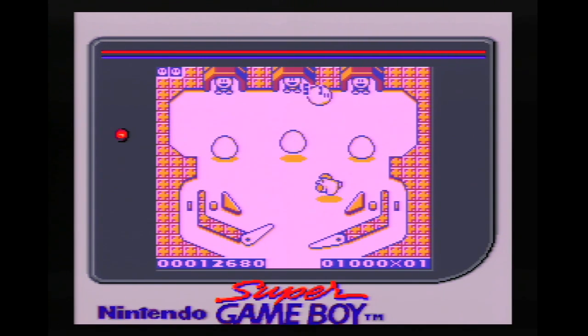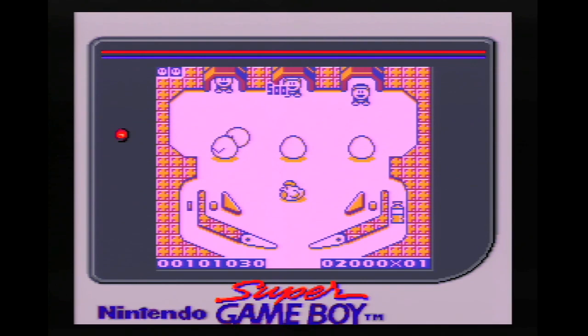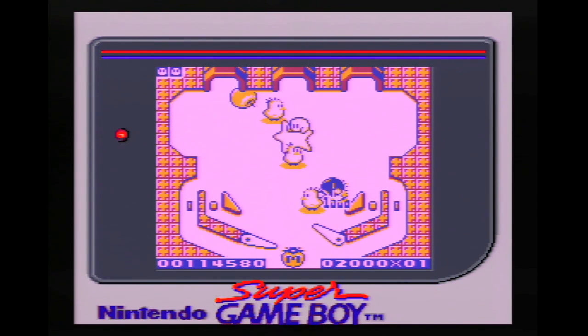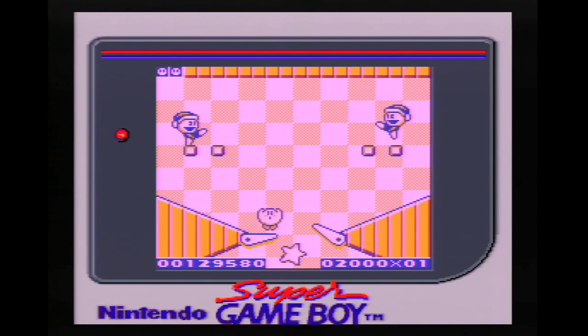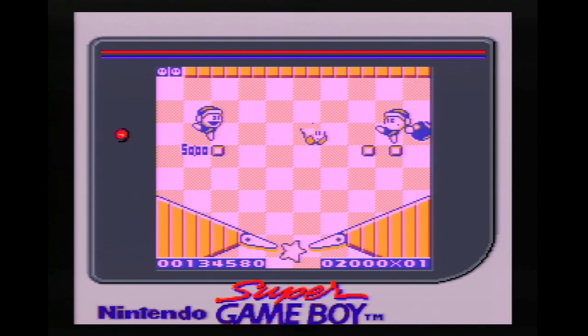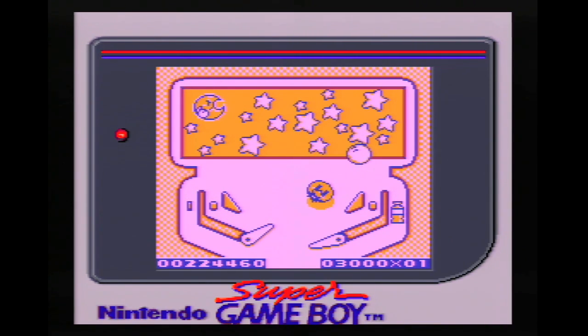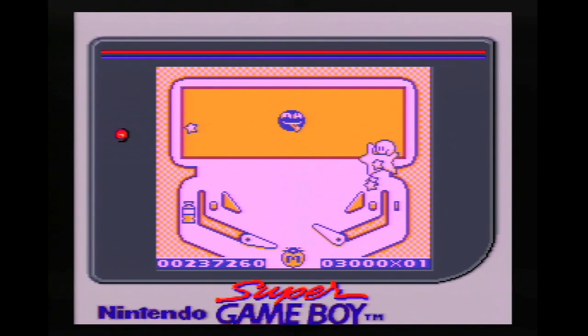The third screen on each table is where you have a chance to get to the boss. Again, these are fairly imaginative. On one table you have three eggs — your goal is to hit each egg enough times for the chick to hatch. Once three chicks return to the coop, you must hit the star that comes down, and if you do, you are off to the boss. On another table, you must hit the sun a certain amount of times, which will then change the playfield to night. You must then hit the moon enough times for the boss star to make an appearance — hit that star, and you are off to the boss.